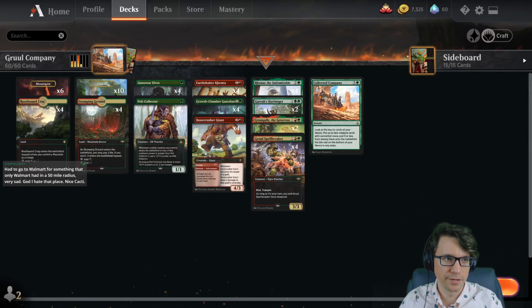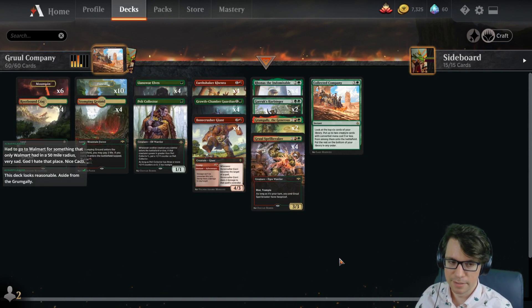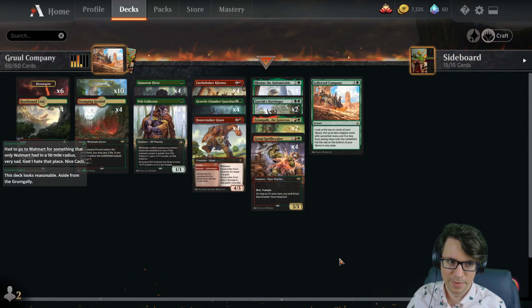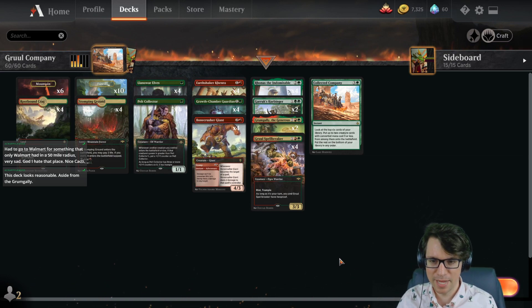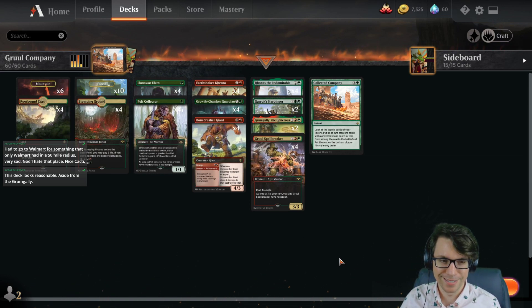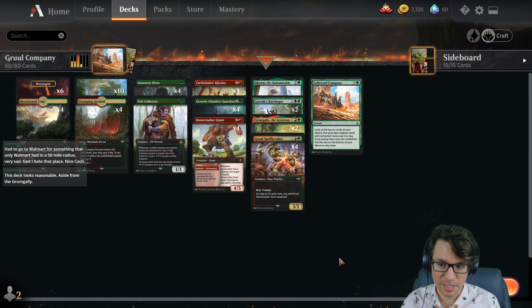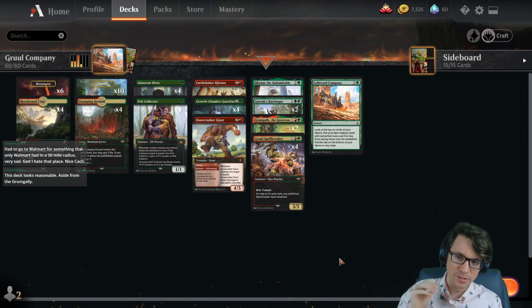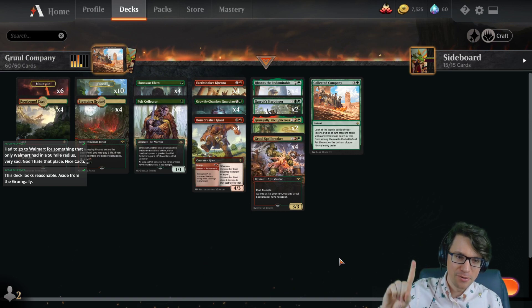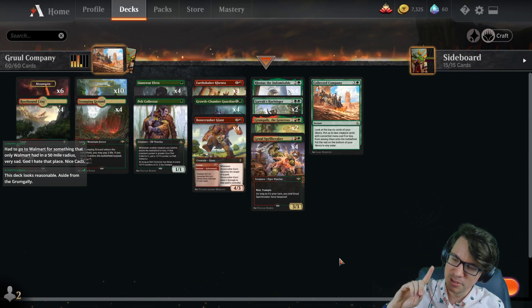All right, let's play some Magic. This is a bad deck — I am prefacing everything that's about to happen by saying this is a bad deck. Let me explain: there are good cards in this deck, cards you would play in other decks, but the way I have built it specifically, it's not an optimal build. I already know that, but I want to see just how poorly I've built it.